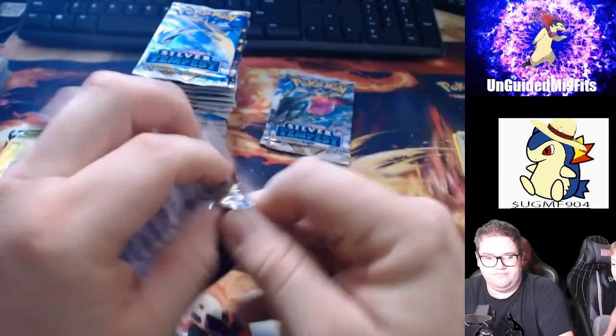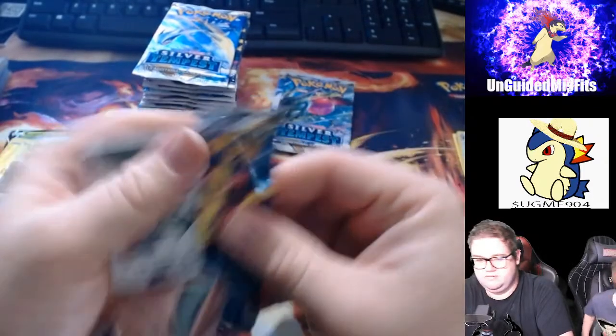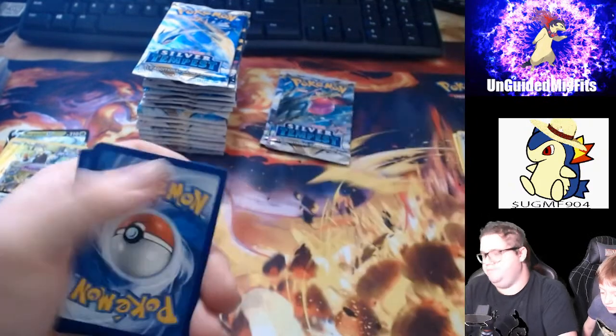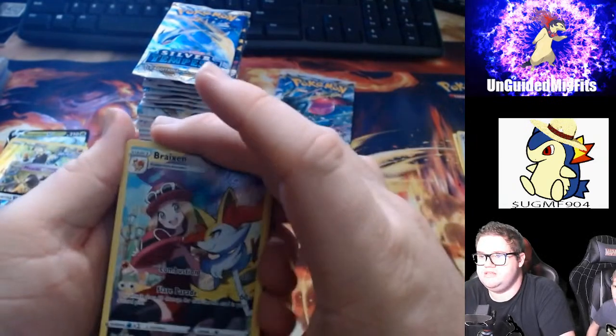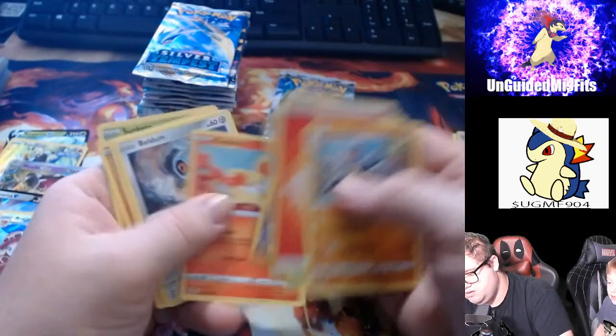Wait, why? It's one of the Magearna team — Captain Magearna. Alright. Another code card. Hey, it's the Breaks Inn. Get a Trainer Gallery! Oh yes, yes — Armarouge, Fire Energy, Sephora, Primordial Altar.